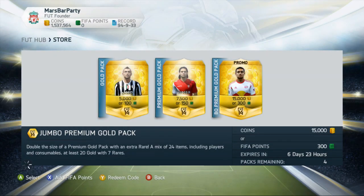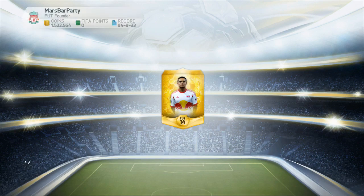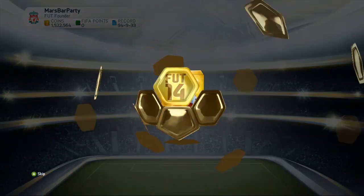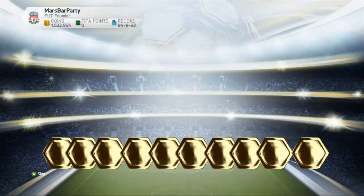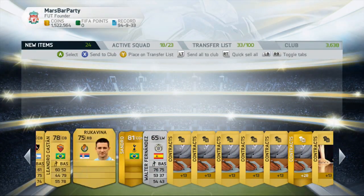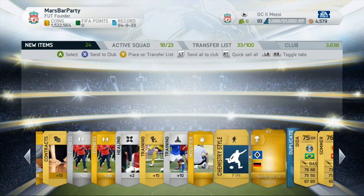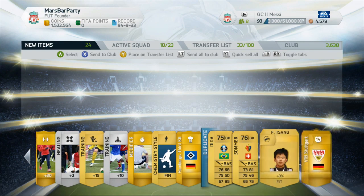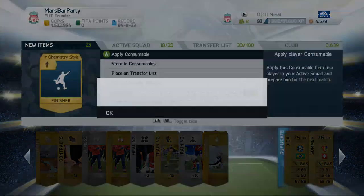This week's Team of the Week isn't the worst — Luis Suarez looks really good — but he's not actually that expensive. A lot of players are on the 50k mark compared to last week when we had Hazard and potentially Ibrahimovic. Last week's informs were absolutely insane; this week not so much, but there are still some decent players to pick up.